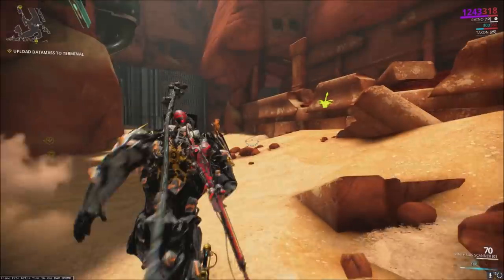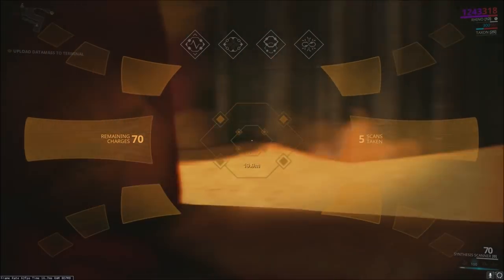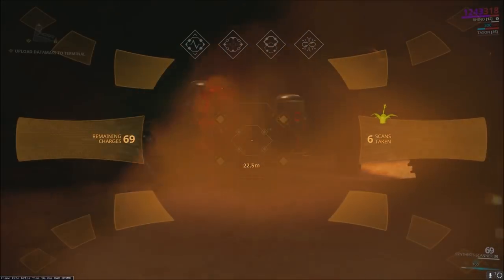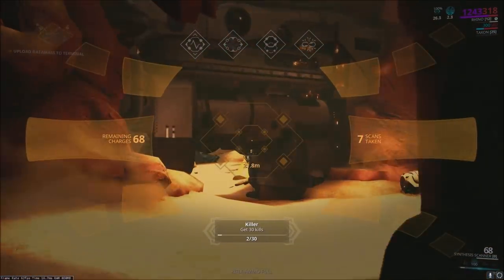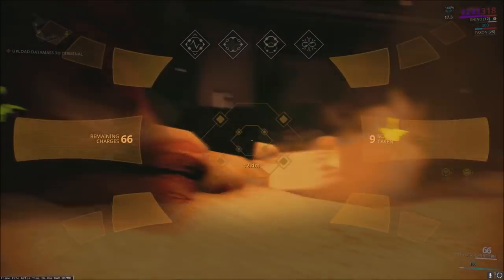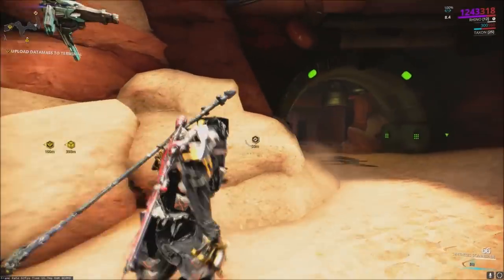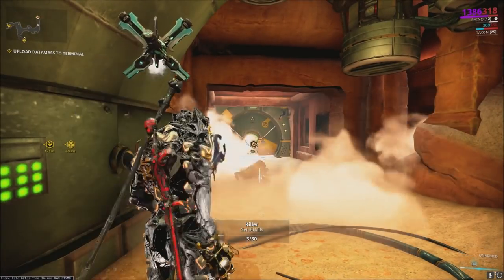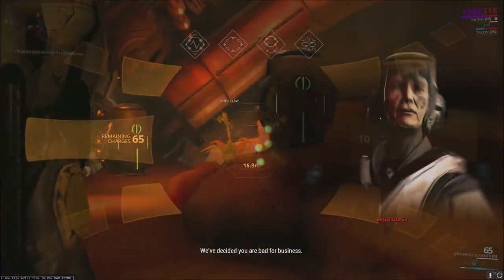Once you reach the end of the pathway that the dots put you on, you're going to find the target you need to scan — in this case, the elite arid lancer. There are going to be four specific spots on the elite arid lancer that you need to scan: both of his legs and around his shoulders on both arms. You have to aim the scanner at those spots and zoom in until they change color — the dots go from green to red or red to green.